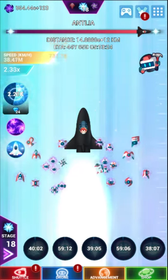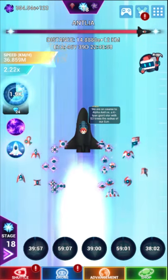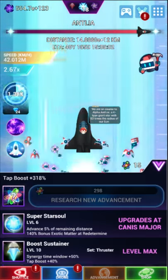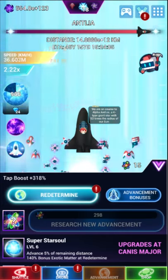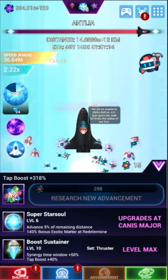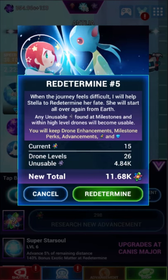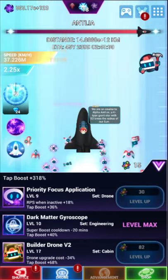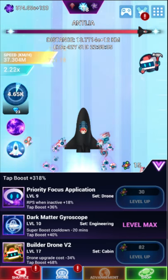You'll shoot all the way down this meter pretty quickly, and it just keeps getting closer. It's a really interesting way to do things — it makes it seem a lot farther away than it really is. The game does kind of standard idle game stuff: you reset and then you get exotic matter. You get a small amount of exotic matter when you don't redetermine — which is what they call prestiging. As you can see, I can redetermine right now and I would get 11,000, so I could buy a lot of stuff.